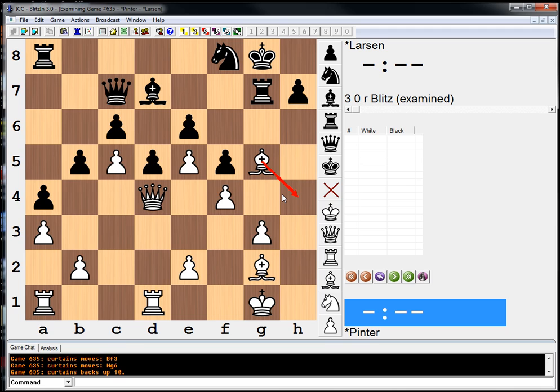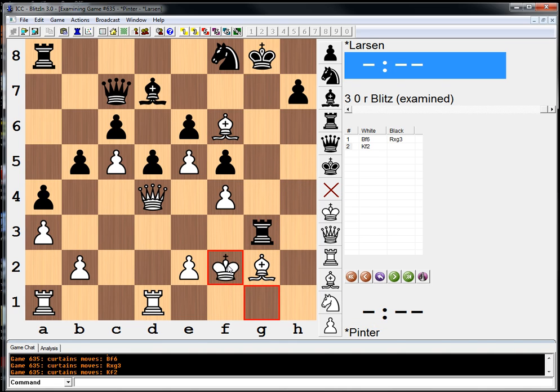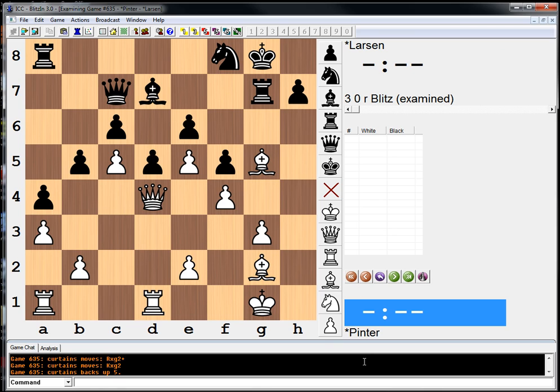Thanks everyone for watching. In the game, white played bishop h4. It says also this pawn sacrifice is pretty good for white too, so it's another reasonable option. Although it thinks black should sack the rook and go bishop e8 to g6 with a stodgy defense. A lot of exchange sacrifices happening. Thanks guys for watching. See you tomorrow with another chess position. Bye bye.